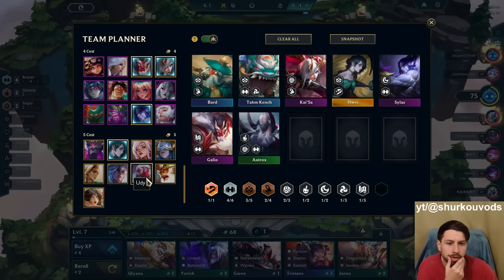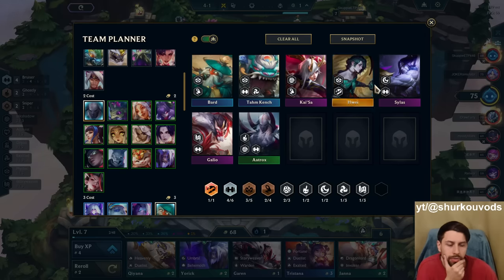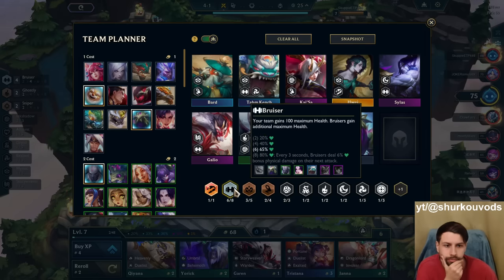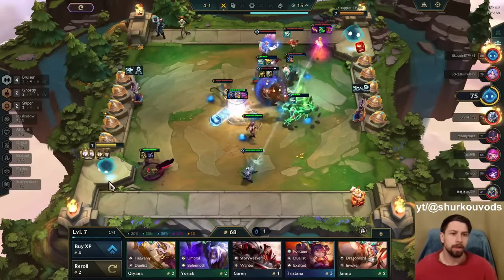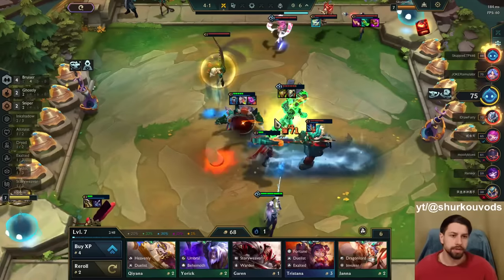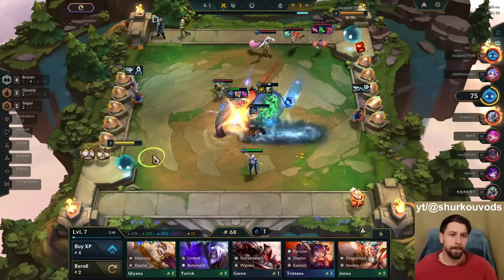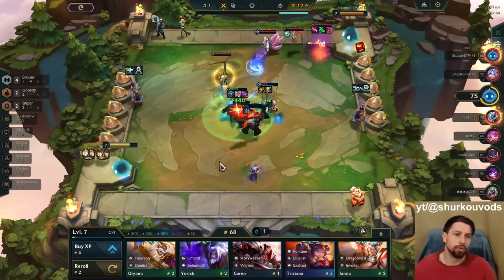Who else do we add? We add Udyr — I'm not gonna not buy Udyr. Level nine is Quay. Are these all the bruisers? I'm missing Riven. We're chilling. Let's see who out-tanks whom. This guy's gonna kill my backline — one-star Senna, really squishy. 3.4k health. One-star, by the way. This is insane. This is going to go absolutely crazy.